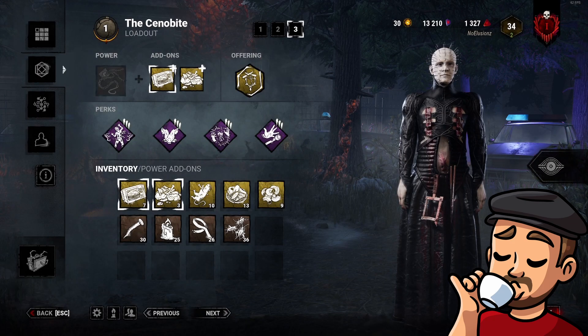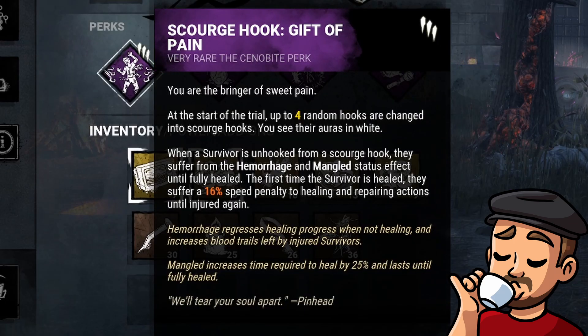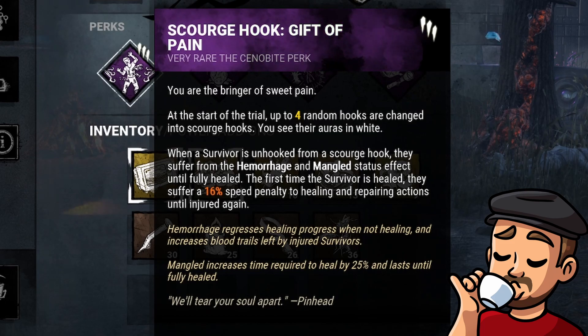The premise of this build is to make it hard for the filthy survivors to heal, so they're too focused on that rather than generators. Let's look at these perks. First we have Scourge Hook: Gift of Pain. At the start of the trial, up to four random hooks are changed into scourge hooks — you see their auras in white.